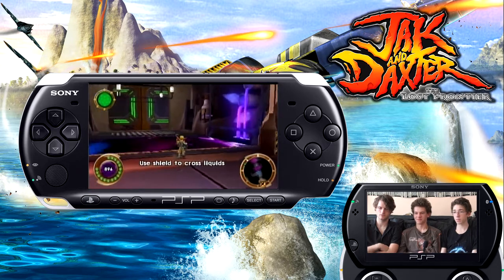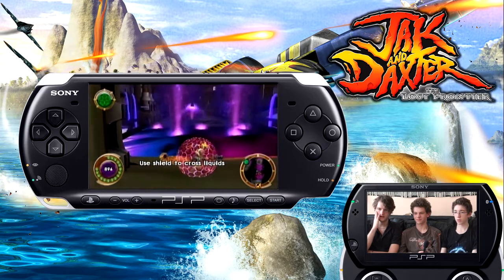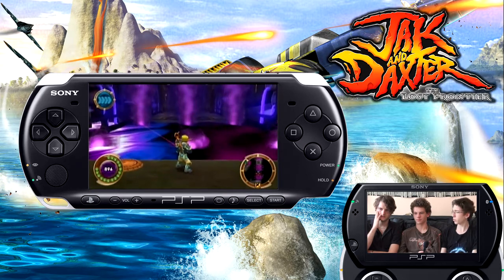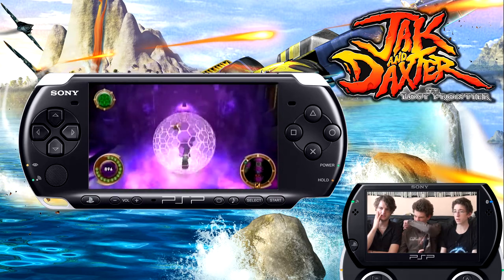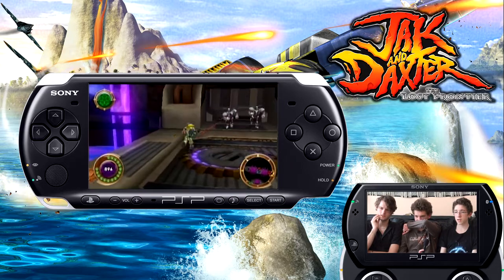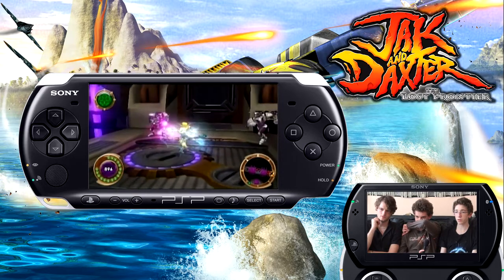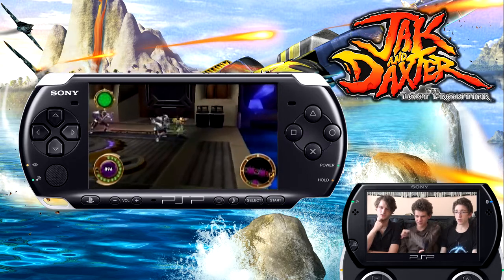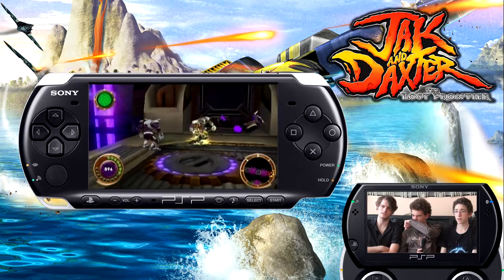L'Eco Noir n'aura plus aucun rôle dans le jeu. Ça va juste servir à acheter des améliorations d'armes ou des upgrades. L'Eco Noir que tu ramasses sur les ennemis, ça va te servir — c'est indiqué en bas à gauche de l'écran. Par exemple, je vais pouvoir faire la danseuse étoile avec de l'Eco bleu. L'Eco bleu, c'est une énergie de rapidité dans Jak.